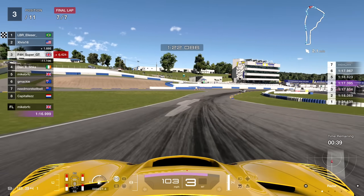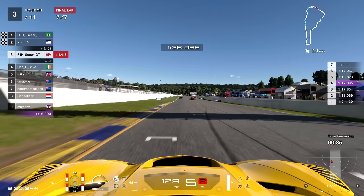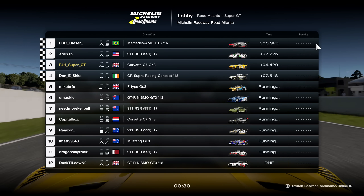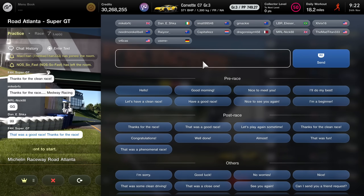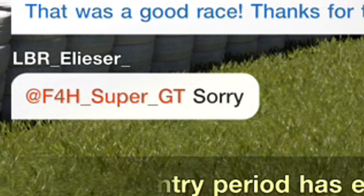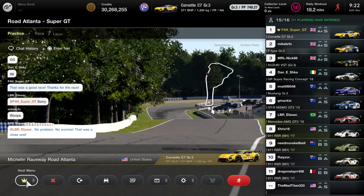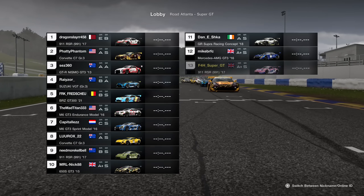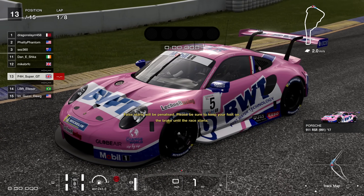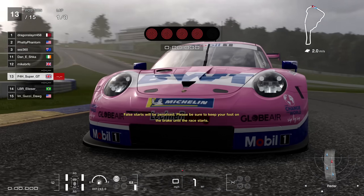There's contact on the curb, the car spins round and there we go finishing in third place. It was just a minor coming together - the guy said sorry - just one of those moments where you're on the curb, the car's losing control, and then there's a bit of contact and you spin around. It's all good. I wanted to try a race from the back.